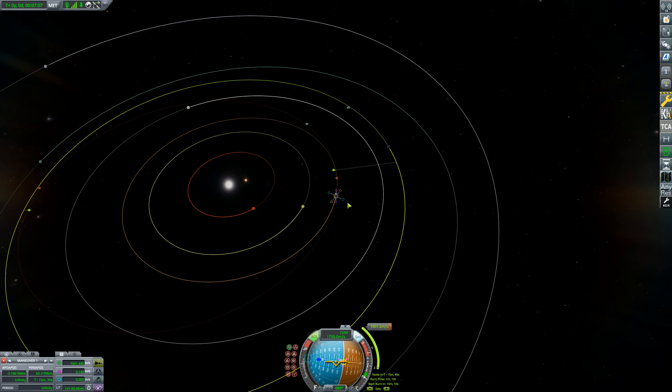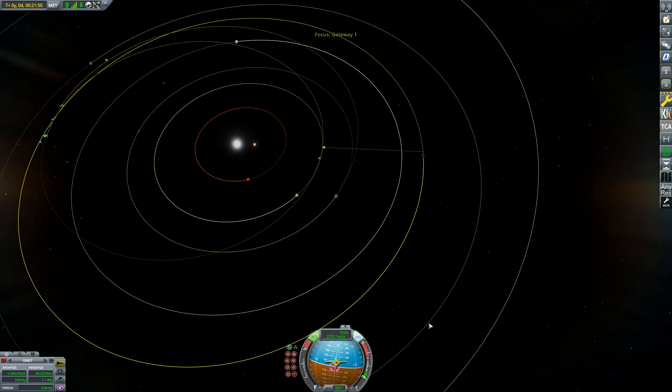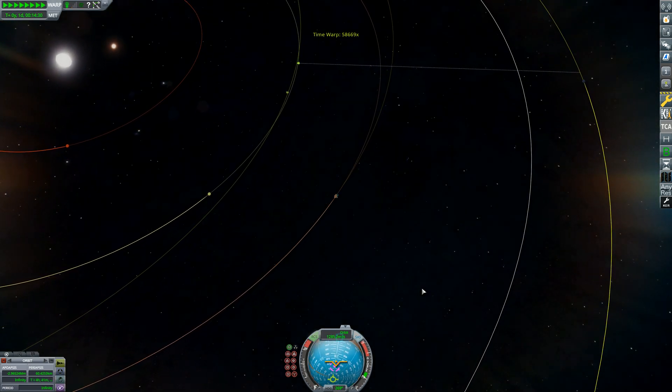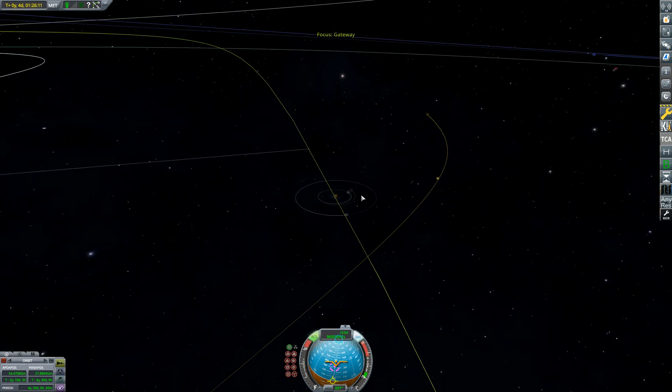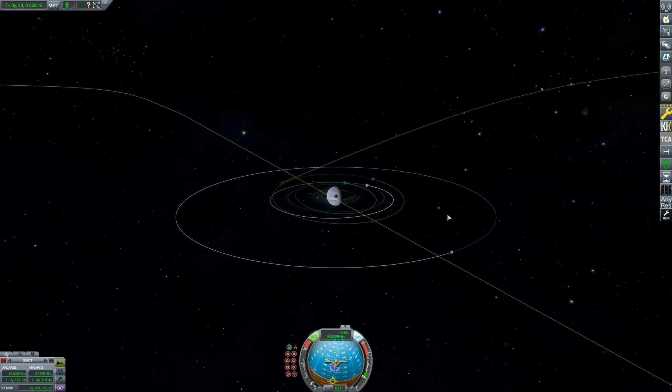Okay, we might be able to — there we go. It looks like we're so close to getting an encounter. If we go a little bit further out we can get an encounter with Gateway, but we'll be going a little bit faster. I think this is the best way to do it — I don't want to do a lot of time-warp. Let's get this encounter. The burn's done, we have an encounter with Gateway and we have a periapsis, so I'm just going to fix that up when we get out of Road's orbit.